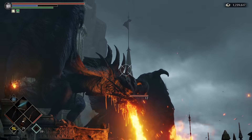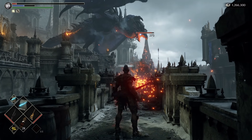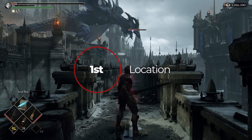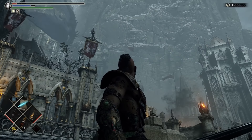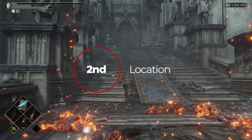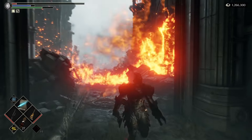Now we have to range attack this dragon, so that means bows and spells. Bring a large load of arrows or spices depending on what you're going to use here. In the first location, we can snipe him easily, but at 50% HP he will fly to his second location. So it is up to you if you want an easy run across the battlements here, but I would advise waiting until his second location. In his second position, once we run up avoiding his fire breath, as long as we have enough resources, we now have a completely safe spot to snipe him from.